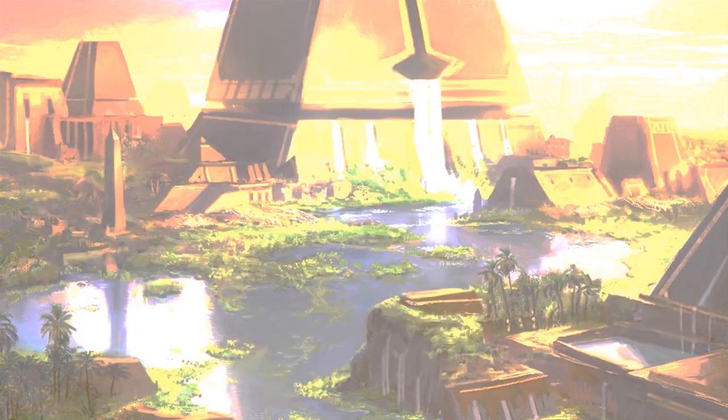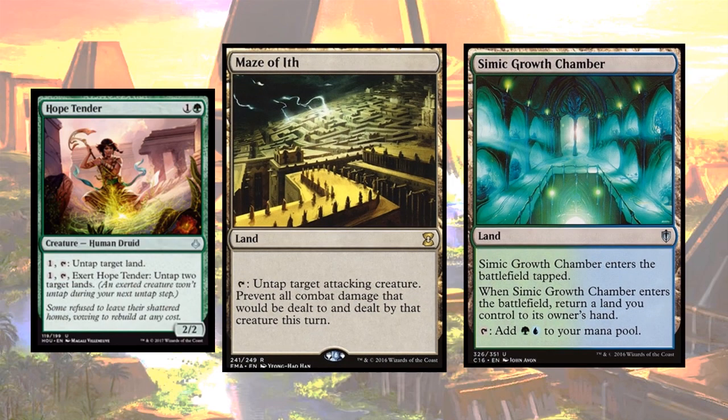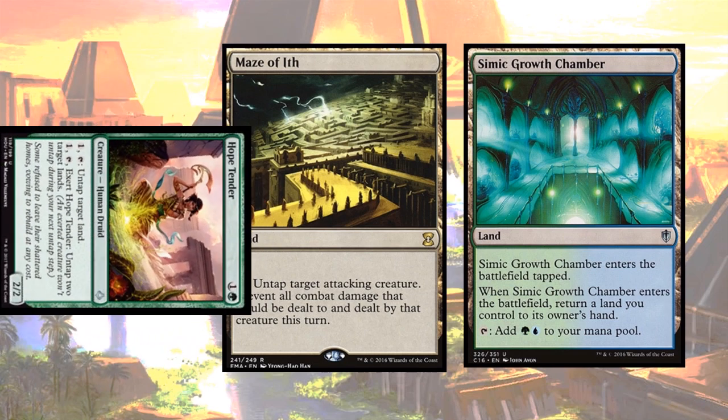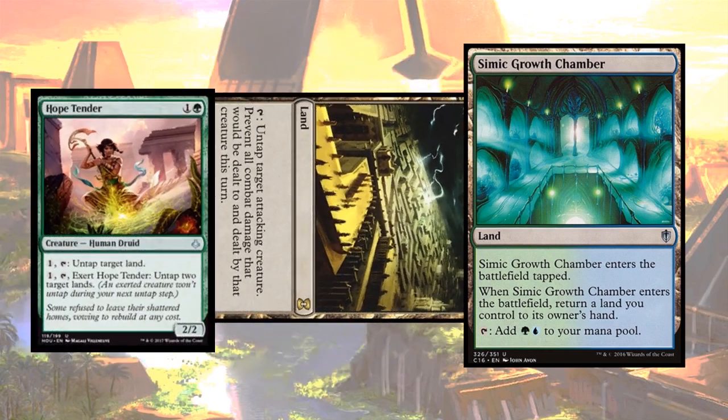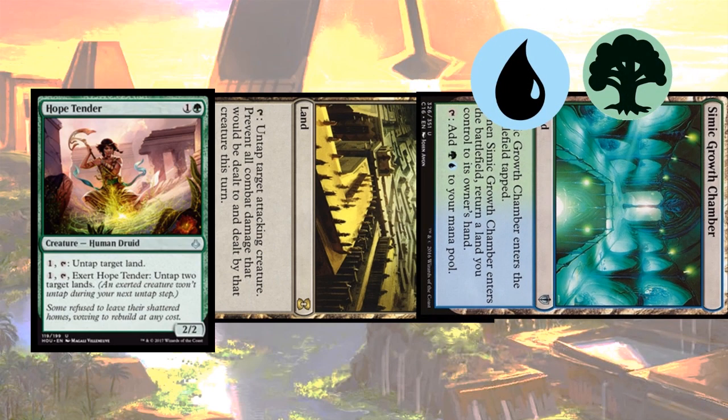One of the main reasons to run a land untapper is to take advantage of the great synergies and combos that come with untapping lands. Let's imagine we have a Hopetender on the board and go for a simple combo: a Maze of Ith and a Simic Growth Chamber. You move to combat and attack with your Hopetender. Then, before blocks or anything like that, you use your own Maze of Ith to untap your own Hopetender, and you also float some mana with Simic Growth Chamber. So now you have an attacking untapped Hopetender, a tapped Maze of Ith, a tapped Simic Growth Chamber, and two mana.